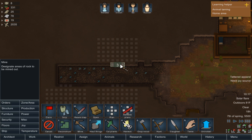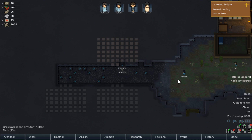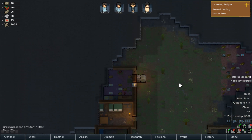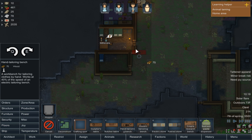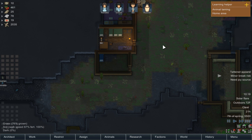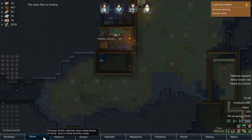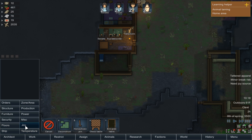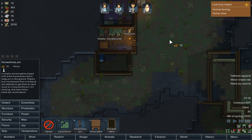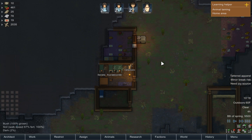This is all set, so we're going to start mining out some bedrooms now. And I guess we should set up a tailoring bench to get some clothes being produced. Solar flare is ending — perfect. We need a joy source. Which reminds me, I've got to set up Rustlin on our work schedule. For joy, I guess horseshoes — it's a very simple thing to do.